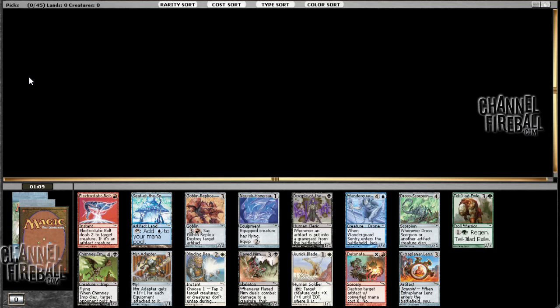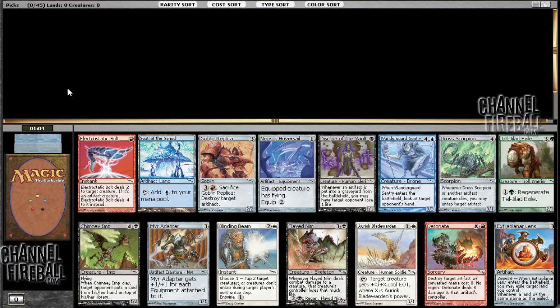We're here for a Mirrodin Darksteel 5th Dawn draft. This is an interesting pack. I think the best cards are Electrostatic Bolt, Detonate, and Blinding Beam. Goblin Replica is also quite good. I'm going to decide between the Electrostatic Bolt and the Detonate. I think it's Electrostatic Bolt — it's just the better card. It's cheaper, more efficient. It can kill most or all of the same creatures for just less mana.